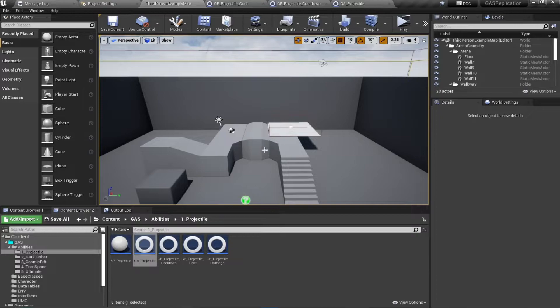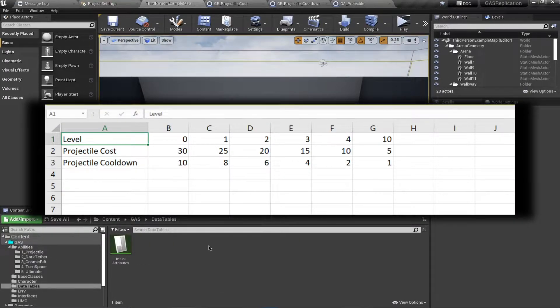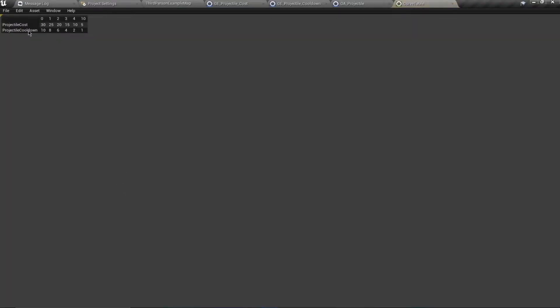Now let's look at ability level and how to manipulate cost and cooldown values based on ability level. Navigate to your data table folder and import a CSV file as a curve table, choosing linear interpolation. Opening it, we can see ability levels from zero to ten, and the values will be interpolated — for example between ten and five for abilities at levels five through ten, and similarly for cooldown.